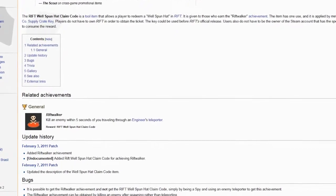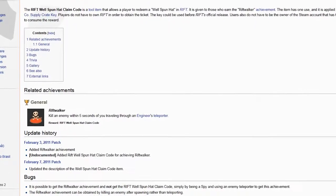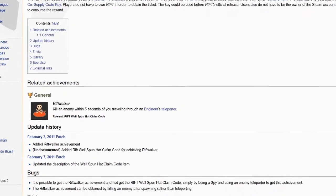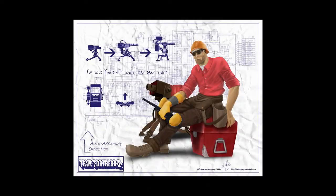The well-spun hat has actually been in there for a while — since before the game was even released, believe it or not. So a lot of people probably have it already. I might be a little late to the party, but it is very cool looking. If you want it, download Team Fortress 2 for free, partner up with an engineer — you can even partner up with me, I love playing engineer — and go for the Rift Walker achievement. Until next time, for real this time, take it easy.